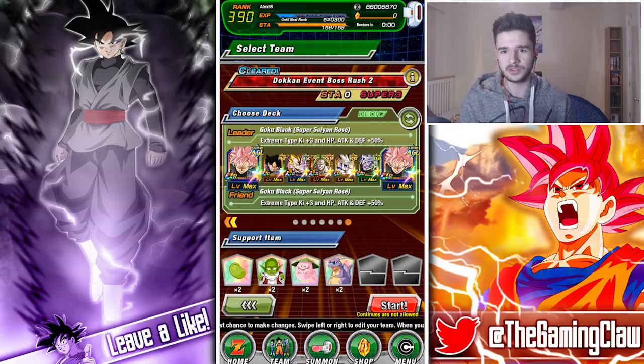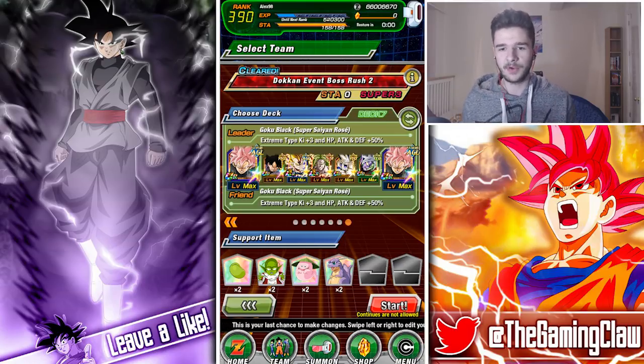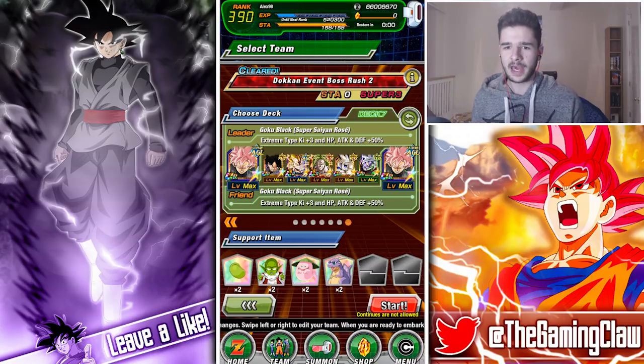They all share a ton of links for the most part. We have the Goku Black passive on our team, so we have Rose and a friend Rose that can give a free key to all extreme type allies. Goku Black can do the exact same thing — on global he can do that, so Rose and Goku Black are going to be giving the key to Merged Vegeta.